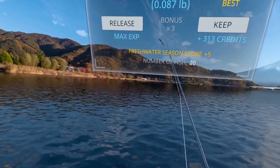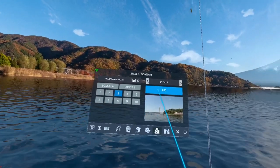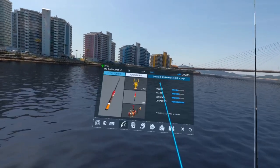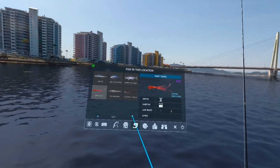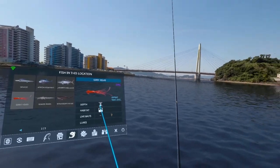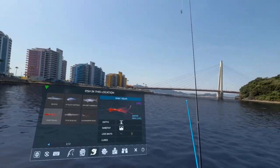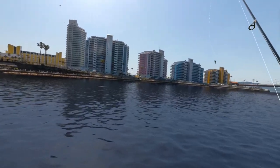Since we caught that one so fast, let's go ahead and jump to location number three and make this a two-for-one special. We're going to be going after the giant squid. To catch that one, yes — the crawfish again. We're going to be going after bubbles; this is on the bottom. Let's grab our line and give us a long line by pressing our thumb stick down twice.